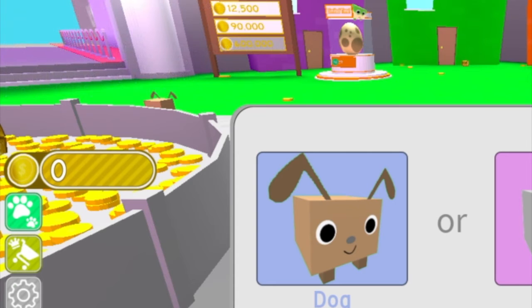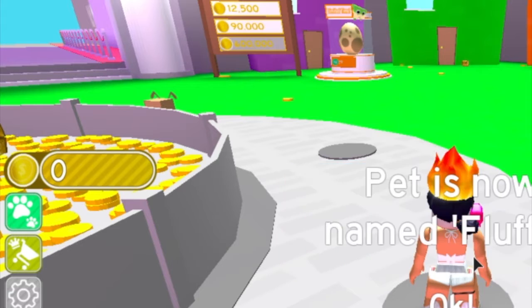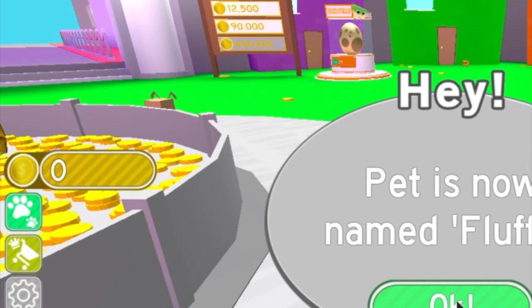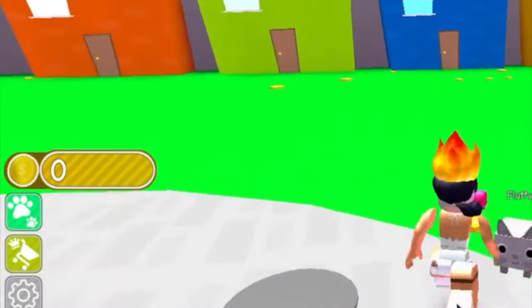So today we're going to be playing this game, and first we've got to choose dog or cat. Most people will be like 'dogs,' yes they're adorable and I like dogs too, but since I go by Kitty, why not choose cat? For the pet name, that's easy — I have a cat named Fluffy, so I'm just going to name her that. Pet is now named Fluffy.